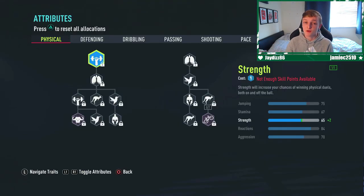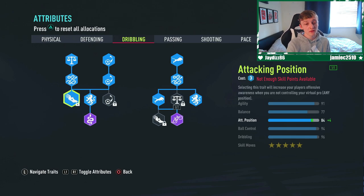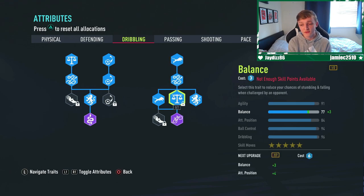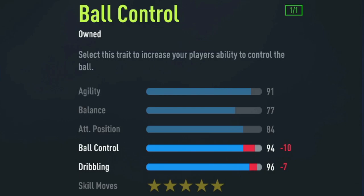Moving on to the actual stats and where you want to put your skill points. The first two columns — physical and defending — you want to completely bypass and move on to dribbling. For the left column, fill out everything apart from the final attacking position stat and the final ball control stat. For the right column, fill out everything apart from the final balance stat and the final attacking position and agility ones. This will put your stats to 91 agility, 77 balance, 84 attacking position, 94 ball control, 96 dribbling, and you will have five-star skill moves.